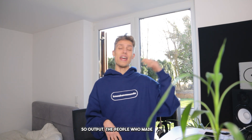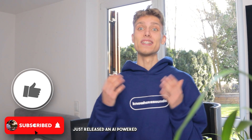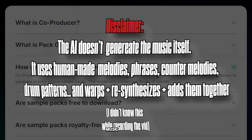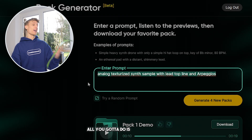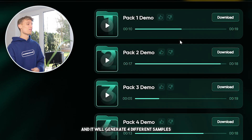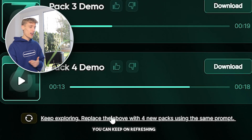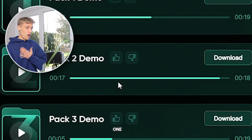The people who made Arcade, Portal, and Thermal just released an AI-powered sample generator. And in comparison to all the other AI music generators, this is on a whole nother level. All you gotta do is enter a prompt, click generate for new packs, and it will generate four different samples with that prompt.